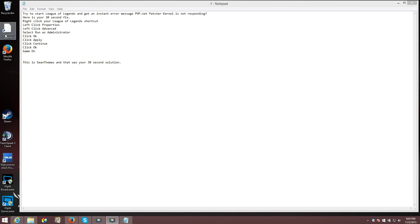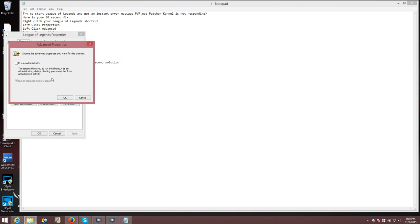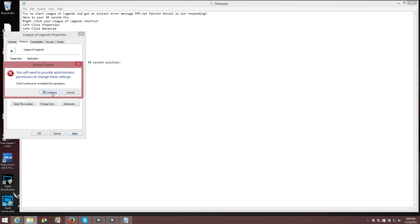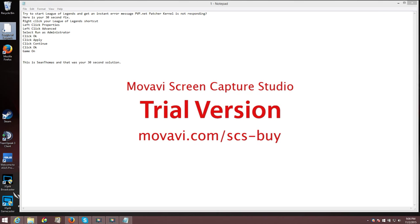Right click your League of Legends shortcut, click properties, advanced, run as administrator, click OK, apply, continue, OK, and then game on.